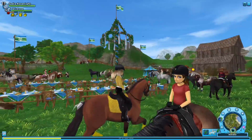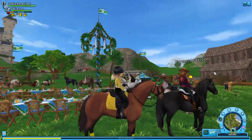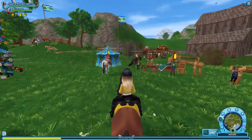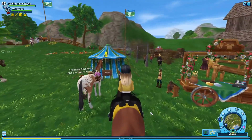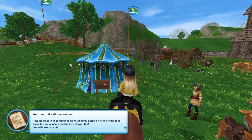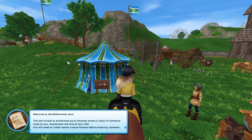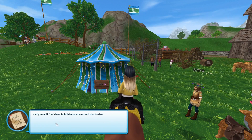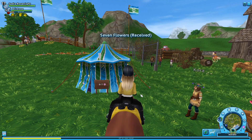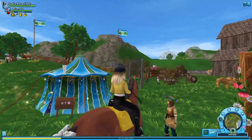I'm gonna do all of them, I'm gonna try to do all of them. They also added a tent — it's called the Dream something. 'If you want to enter the vision of someone close to you, you will need to collect seven youth flowers before entering. You will find them in hidden spots around the festival area.' Okay, so we need to collect seven flowers. Oh, there's one right there!